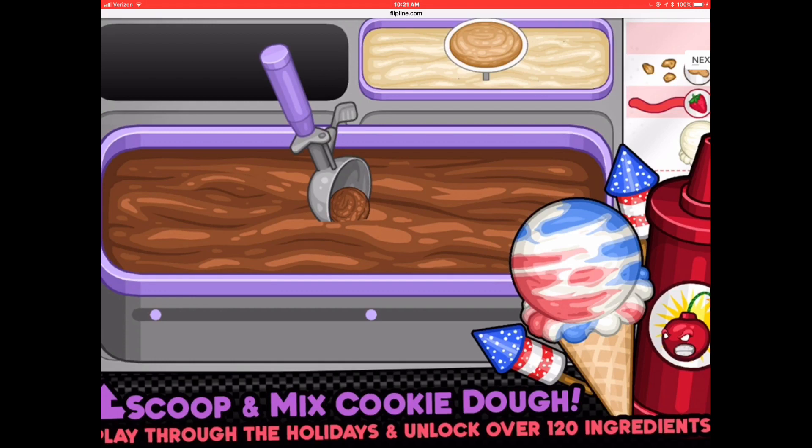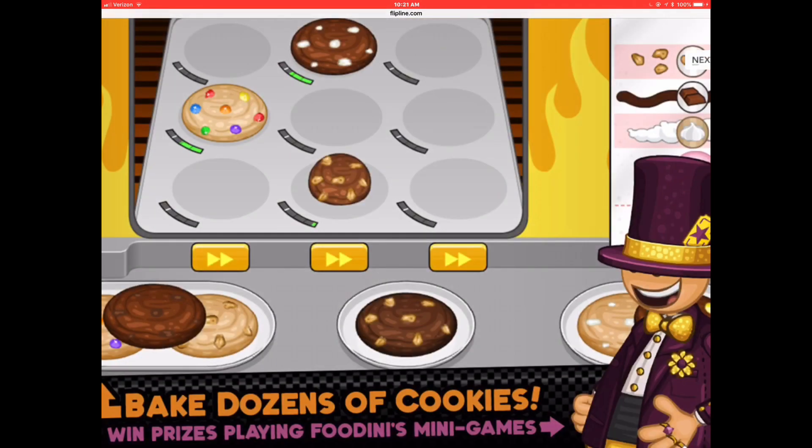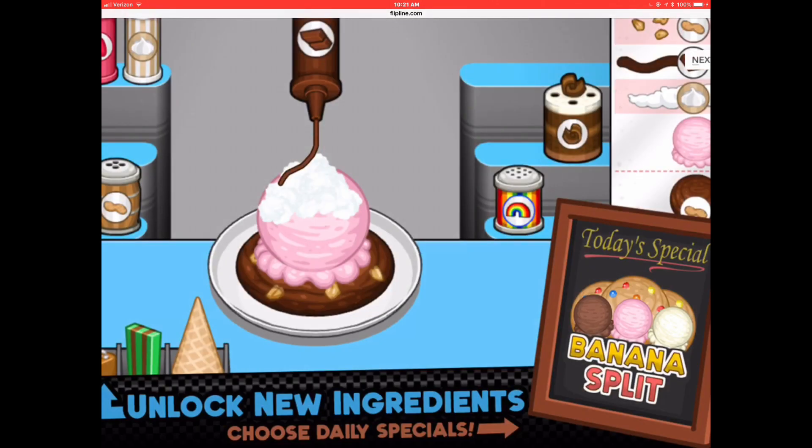120 — wow, I didn't know if I could think of that many ingredients for ice cream and cookie dough. And then you can see some holiday ingredients on the right, and then we can bake some cookies. It says we can win prizes playing these mini games.